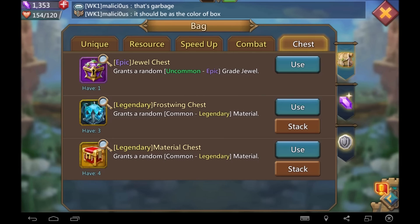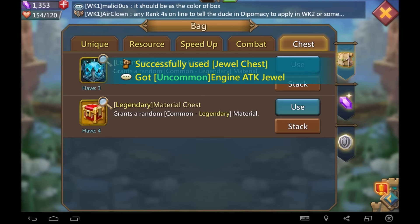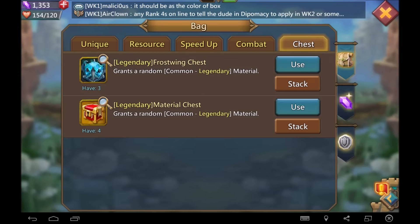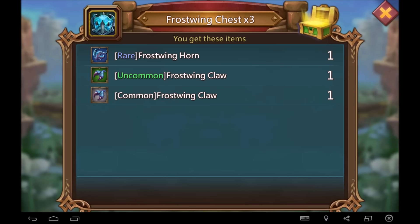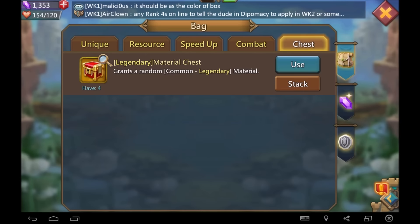The epic log and the rare coil are pretty nice to have. For the epic jewel chest, I got an uncommon siege engine attack jewel — that's kind of whatever. The legendary frost wing chest — I'll take the frosting horn, it's not too bad.